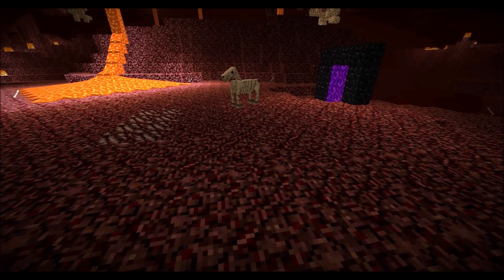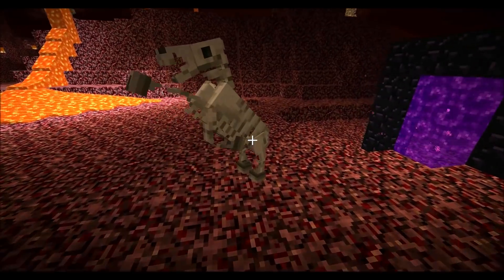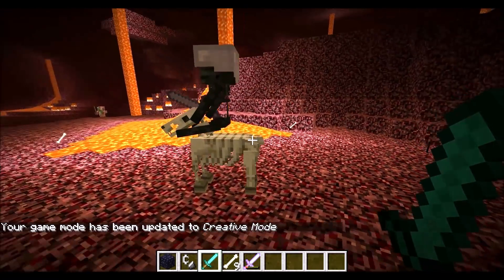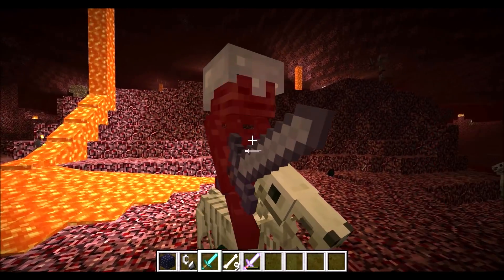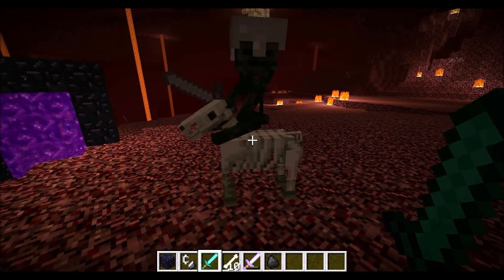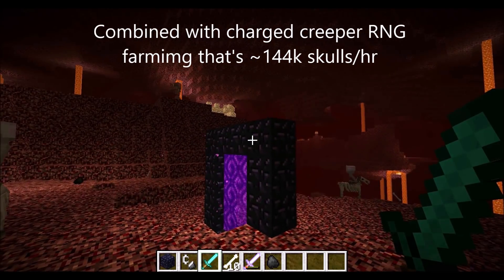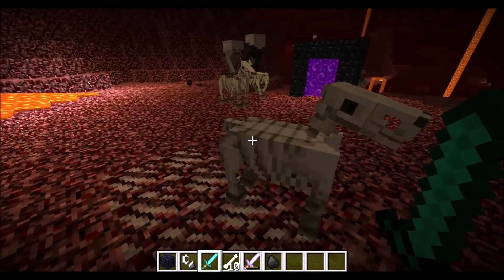In 1.9 they added the skeleton horse, which had the unique feature of the skeleton riders. You could trigger them and they would spawn 4 skeleton riders. In the nether, these skeleton riders could be either skeletons or wither skeletons, and you could make a wither skeleton farm like this. Unfortunately this was fixed in 1.11, but in 1.9 and 1.10 you could make a very fast wither skeleton farm using a lightning farm in the overworld. I've already made a video on this, and you can check it in the description.